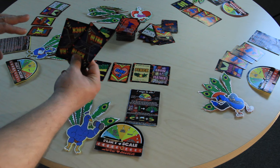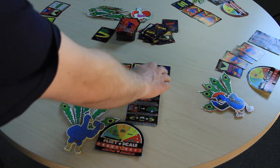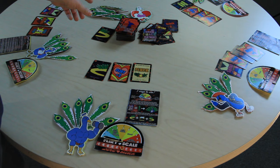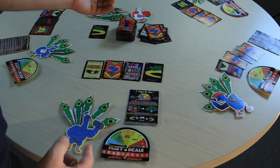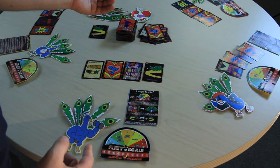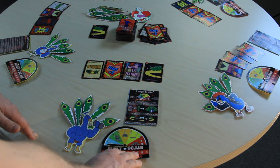The other way to win is by growing feathers. You play grow feather cards to add a feather to your peacock from the feather bank. Players can play pluck cards on their turn to take a feather from another player and return it to the feather bank. Grow feather cards come as a single feather or two feathers. Pluck cards come as Pluck 1 or Pluck 2 — a Pluck 2 can take two feathers from one player or one feather each from two different players.